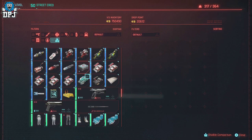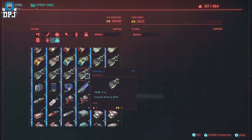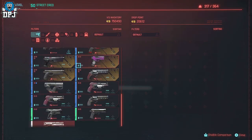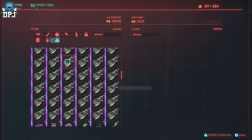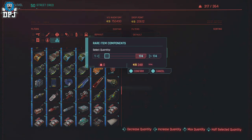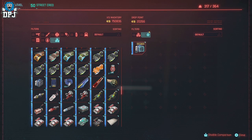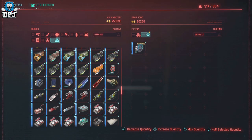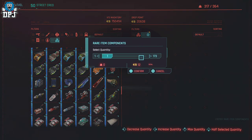Then we go down to the rares. Come down to the rare item components. Again, sell all but one — boom, there we go. Click on them, go to the very end, make sure there are two kept inside the drop point. On Xbox it's X and A, PlayStation is Square and X. PC users, help each other in the comments — I can't remember playing on PC, it's been a while. BAM — there we go. Double the power loop, simple as that, and you can do this as many times as you want.